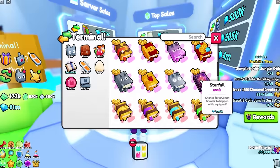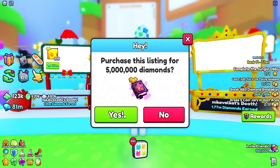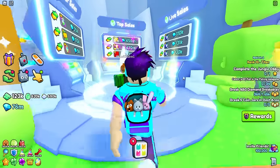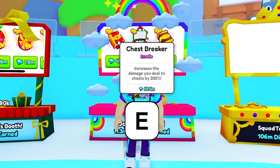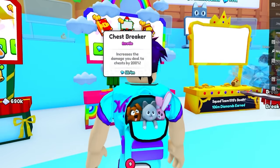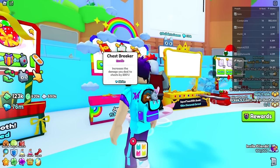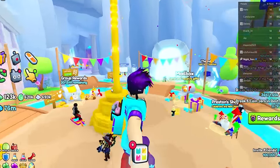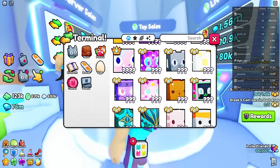In the trading server: the starfall enchant — has anybody done it? It looks like they have it for five million, I'll take it. The chest breaker is a lot harder — it's worth 55 million and somebody is selling it for 45 million. That's a deal, but the more people play this game the less it's gonna be worth, and it only increases chest damage by 200 — I already break chests super fast. I think I'm purposely just not going to do it. We're gonna need the gems for huge pets anyway.